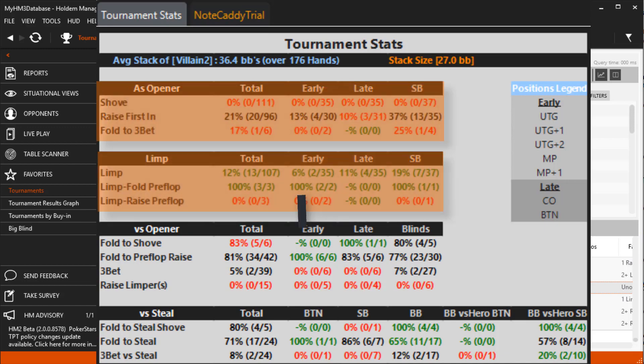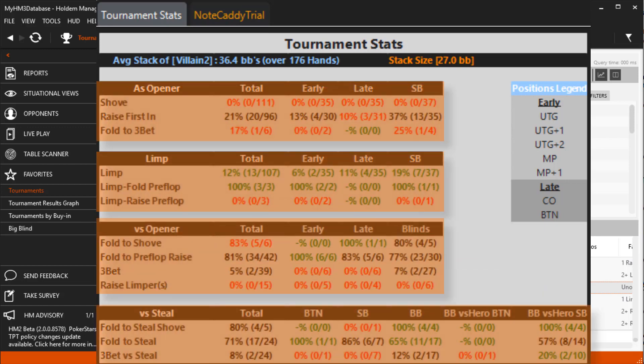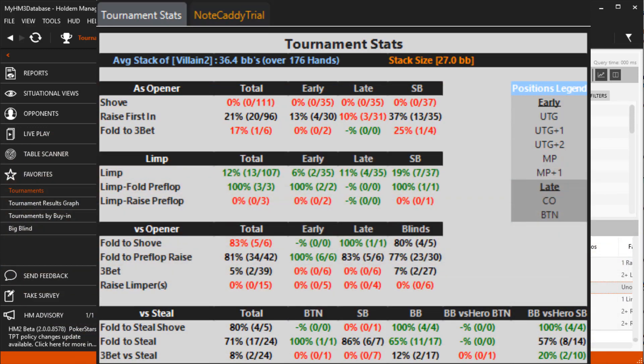There are four main situational sections for this pop-up, which are new and help you find stats more quickly. The 'As Opener' section details stats based on a shove, raising first in, and folding to a 3Bet.